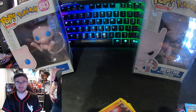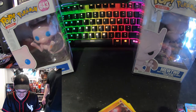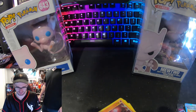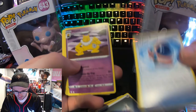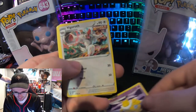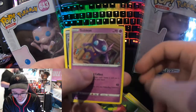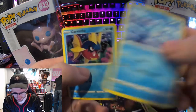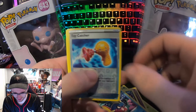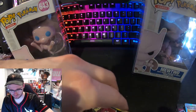Evolving Skies — this is like the Eevee pack. Go, guard, steel energy, full art guard, hypno — I haven't seen that card in forever. Applin, Sableye, Nickle, Bergmite, Carvanha, Toy Catcher, and Eevee. That was a disappointing first-ever Evolving Skies for me.